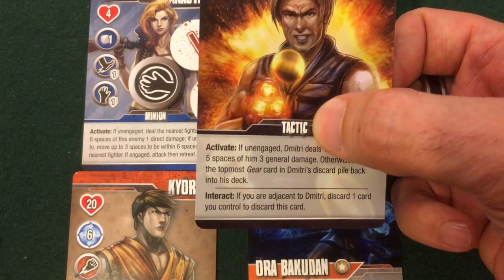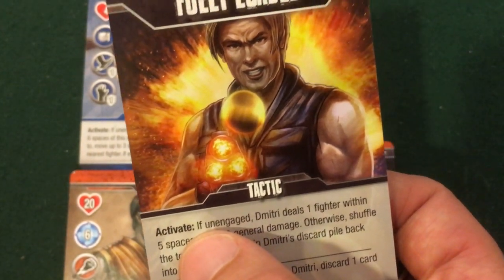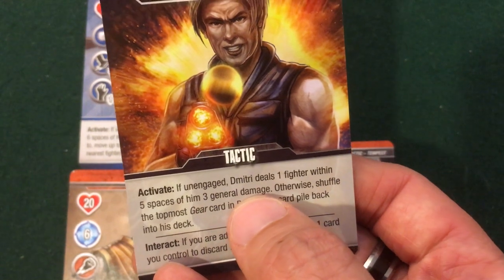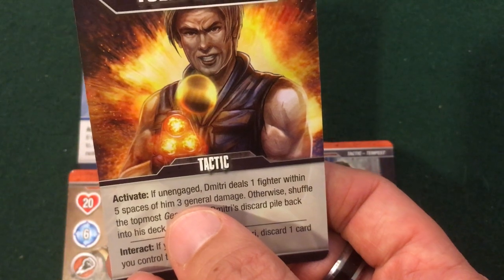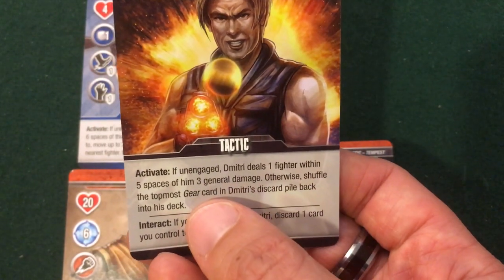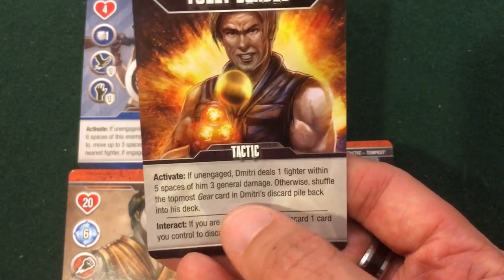We've mentioned that tactics stay in play, and the boss sometimes has the same thing. This is Fully Loaded, and from now on this card activates after Dimitri activates during each enemy phase. If unengaged, Dimitri deals one fighter within five spaces of him three general damage. General damage hits all defense tokens first and only gets through if you have no defense tokens. Otherwise, shuffle the topmost gear card in Dimitri's discard pile back into his deck. We don't have any cards in the discard pile yet so that part won't hurt us, but he's going to be shooting people within five spaces every turn.